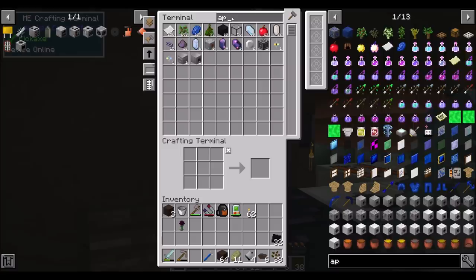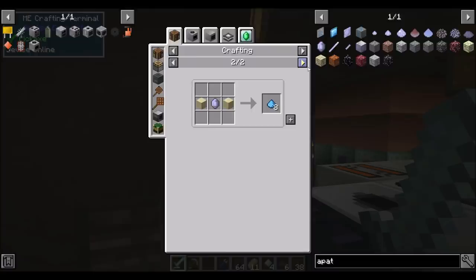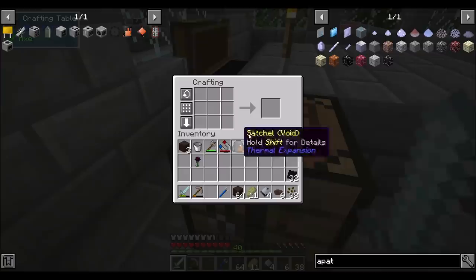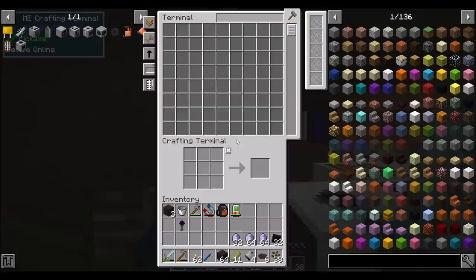Have we found apatite yet? There's apatite ore, which we can make — and that will smelt into apatite. Can I use that to make fertilizer? I totally can. So let's get some apatite ore courtesy of our pennies. We need five of them. And then we can cook it and get a bunch of fertilizer to make life go a little bit easier.